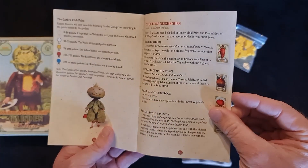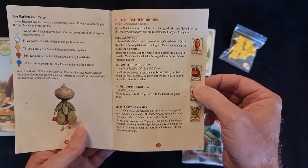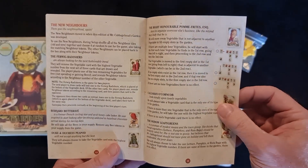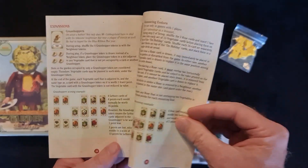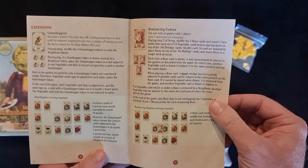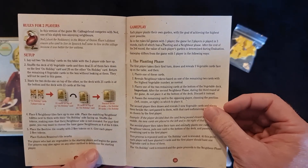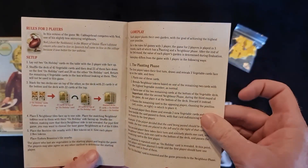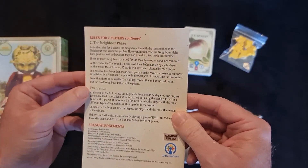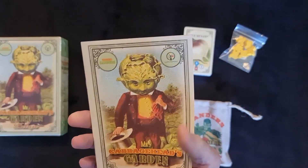You've got the Garden Club Prize on this page. This one talks about the original Neighbours - that's one of the expansions if I remember. The new Neighbours expansion explained here. Expansions for Grasshoppers and Romancing Eudora. We've got the rules for two players: the setup and the gameplay, the planting phase, and finally the neighbour phase and evaluation. So, 20 pages overall, very nicely laid out rulebook.